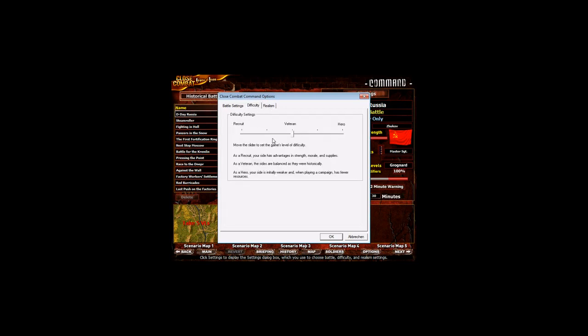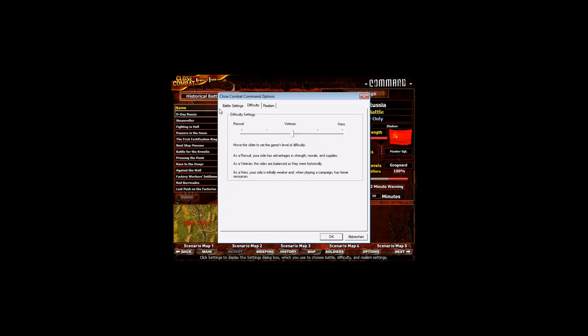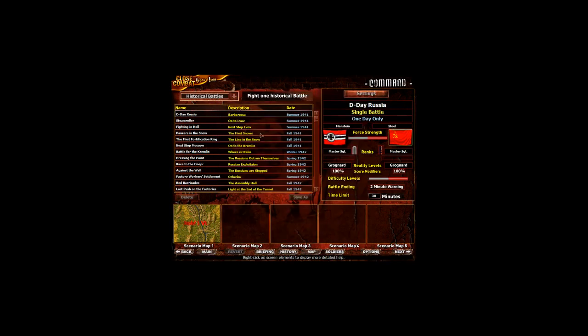At easier difficulty, for example in a campaign we get more support points to rebuild units. They also have higher strength, morale, and supplies. What is very enjoyable about this game too — we can have realism settings: always see the enemy, never act on initiative, always have full enemy info, always obey orders. All these things are simulated. Soldiers do not always obey your orders; they sometimes have low morale. During the campaign we can also upgrade units.